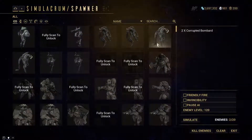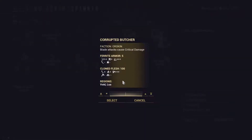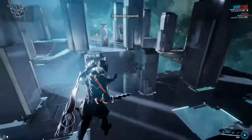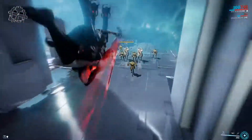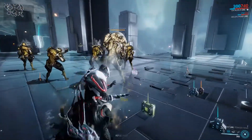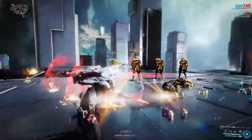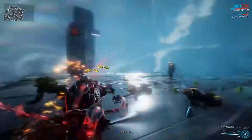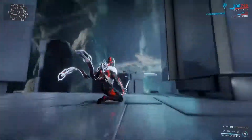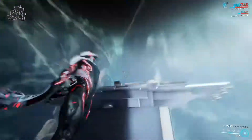Against a group of corrupted butchers, you jump in, blind everybody, get rid of the bombards first with your two, then activate Exalted Blade and pretty much one-hit enemies while they are stunned. That's pretty much it for Excalibur.